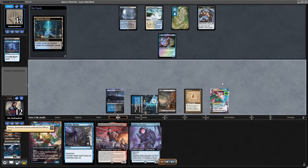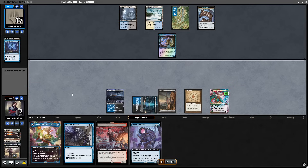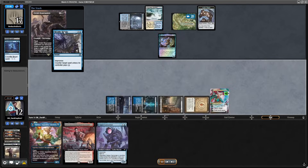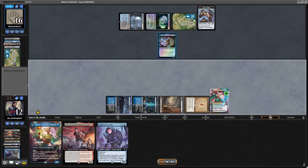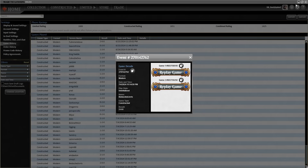My Tamiyo is on 8 counters on turn 3. There is no point in playing anything right now — I just need to protect my Tamiyo for a turn. Countering the Orcish Bowmaster does it. There is just no way at this point for my opponent to prevent me from ulting Tamiyo. They know that and they concede. That is the game.